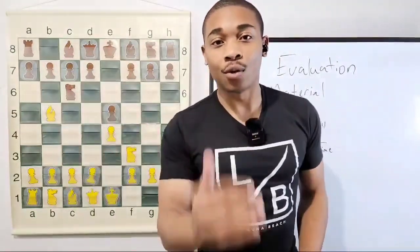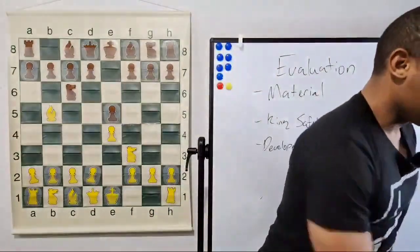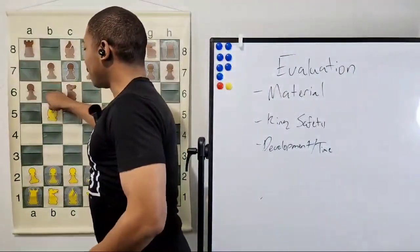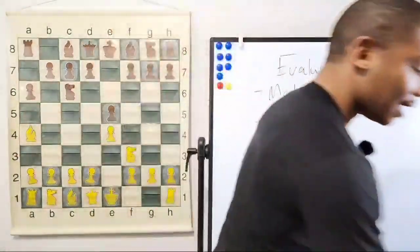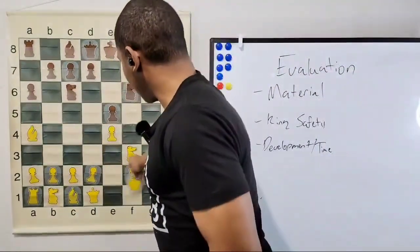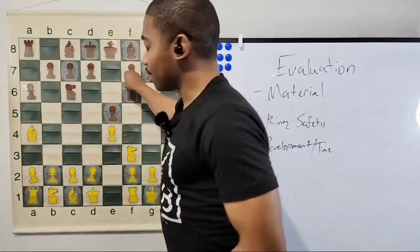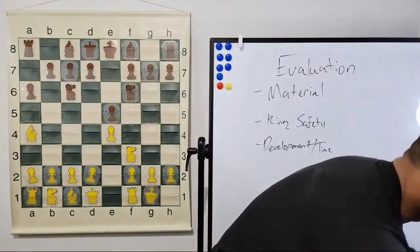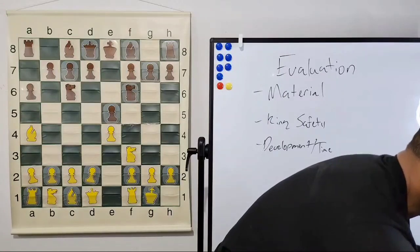If you say the correct move, especially if I ask you a question, I will shout out your name to the entire YouTube world. After bishop to b5 we got the move a6, which is in the main theory, bishop a4, and then after bishop a4, knight f6, and then we got the move castle kingside. How do y'all feel about the Ruy Lopez? Do y'all play this all the time?